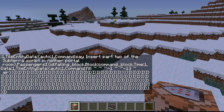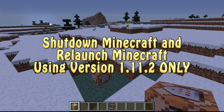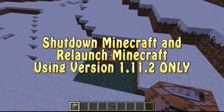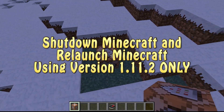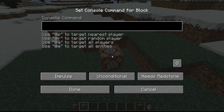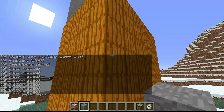The easiest way to fix this is to shut down Minecraft and reload it using an earlier version — preferably 1.11.2. I know it works in that. Apparently 1.9 or 1.10 does not work. So let's go 1.11.2. I've reloaded Minecraft, it is now running version 1.11.2. I'll paste in my code, activate it — boom, there she goes.